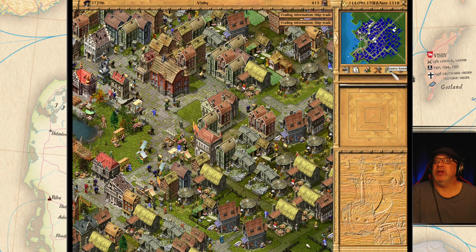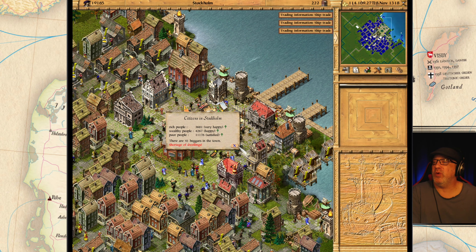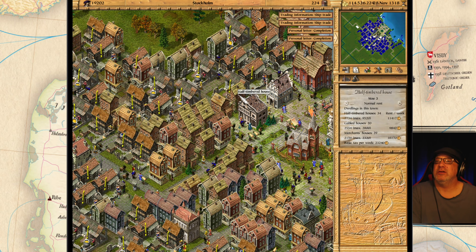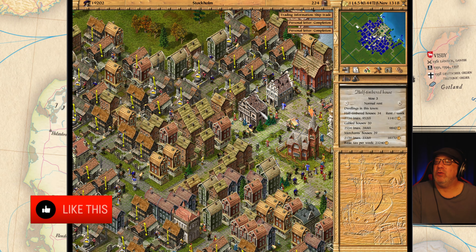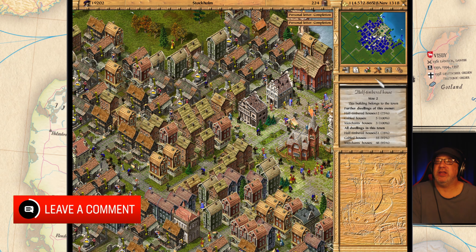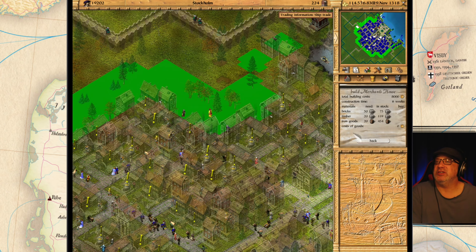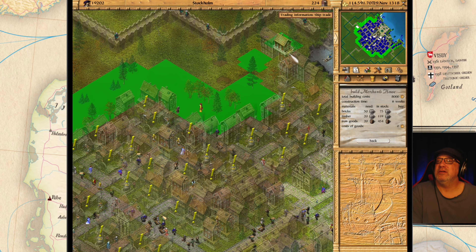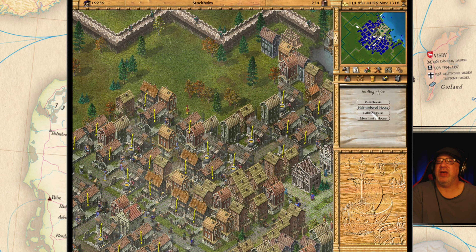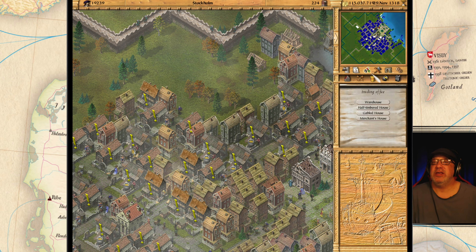The first thing I want to do is go over here to Stockholm. I believe we are short of dwellings here — yes, I am correct. We need merchant and gabled housing here. Let's start building some merchant housing. There's tons of space here now. Let's build two merchant houses and a gabled house there. Get that rolling.